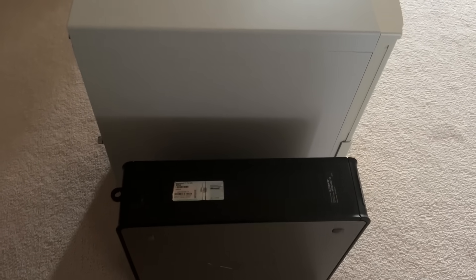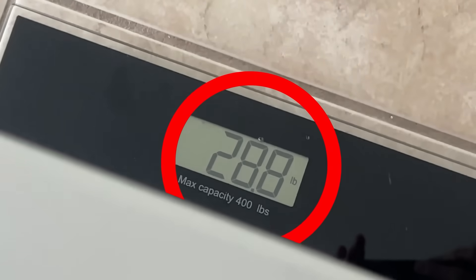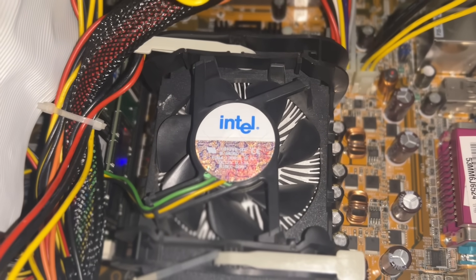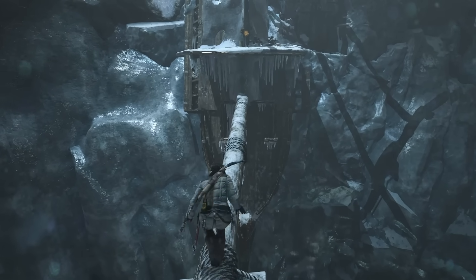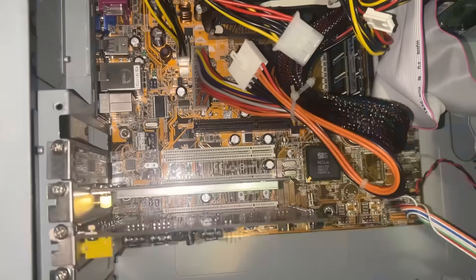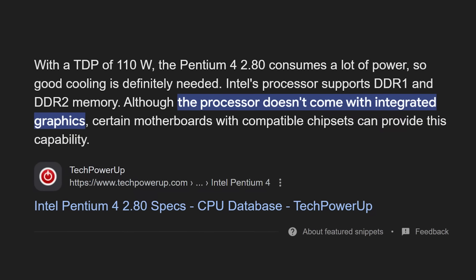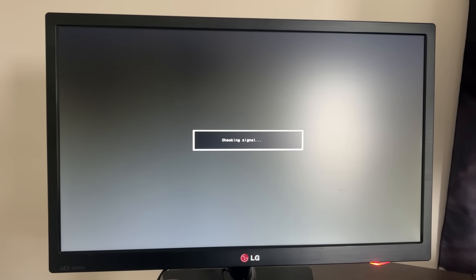It absolutely dwarfs my Dell Optiplex in terms of size, and as for the weight, this rectangular prism comes in at 28.8 pounds — more than double the weight of the Optiplex. You'd think with all that size and weight there must be some crazy advanced technology inside. But with an Intel Pentium inside and no graphics card, the Intel Pentium 4 does not come with integrated graphics, which means it can't display anything on your monitor by itself.